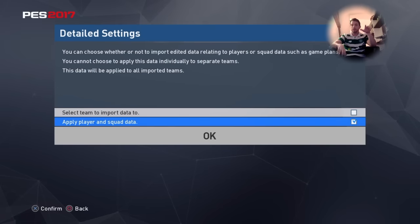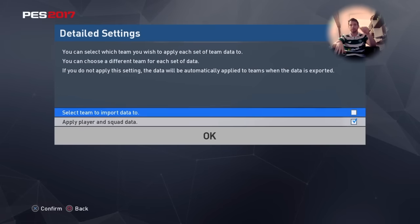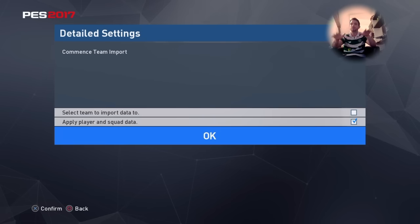So if you want to create the Scottish Premiership, you just have to select the second option. But if you want to choose where to put Earth yourself, you have to select the first option.